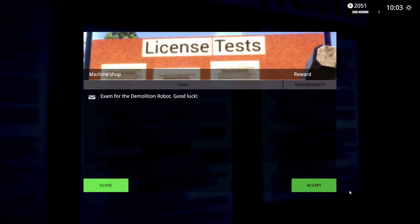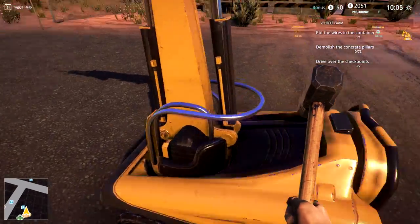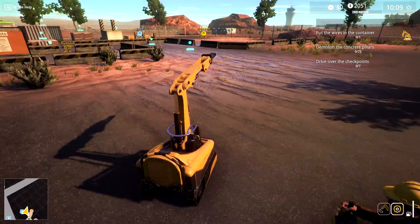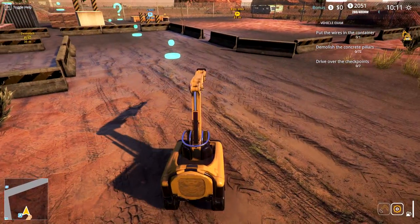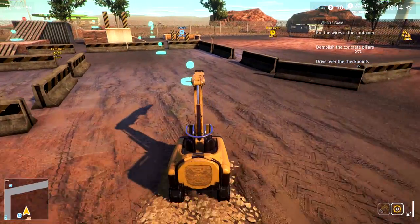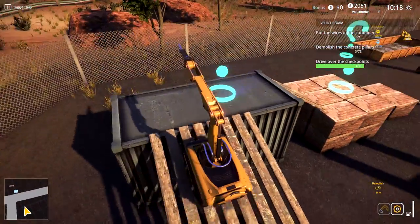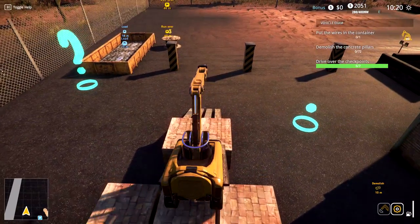The demolition robot has been delivered! Look at all this stuff I gotta do. Do I go over here and walk on this thing? It is number eight — look at my guy, what a beast! I tab and then I can control the arm — sweet! Tab back to the wheels. What does it want me to do? Put the wires in the container, just one of them. Does this thing have some kind of grab? Drive over the checkpoints, demolish the concrete pillar — no problem. There are two checkpoints. Hard to reach places — get down there!